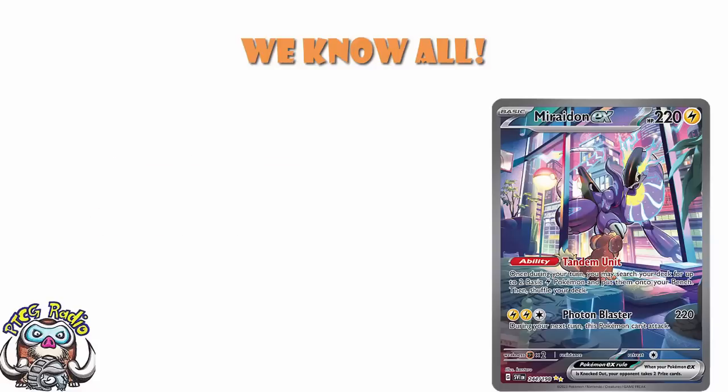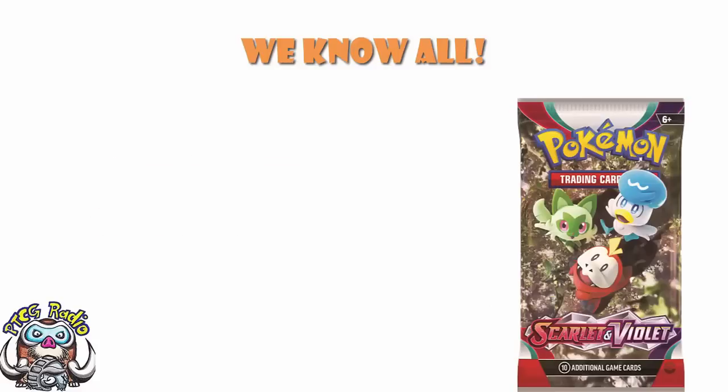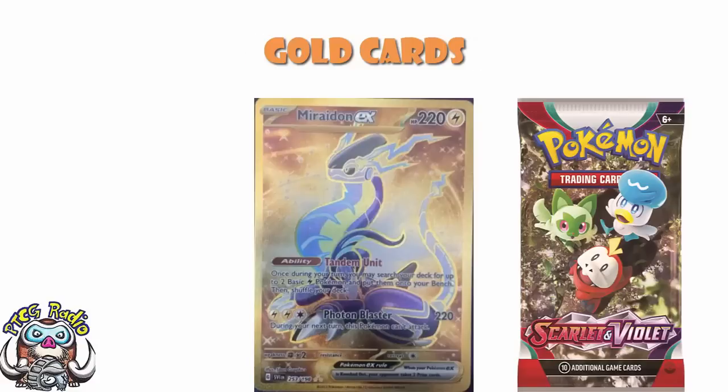There was one piece of news I was waiting for, and they didn't show it off. We had to wait until the pre-releases happened. But the pre-releases have now happened, and with the pre-releases, we now know what's going on with the gold cards. And if we use Miraidon as an example here, we can see triple gold star.